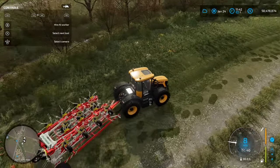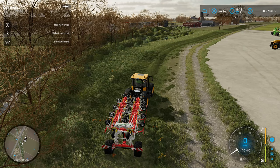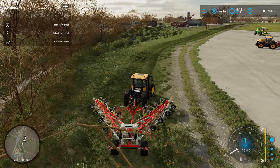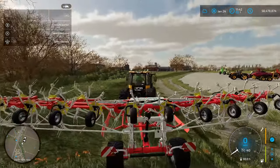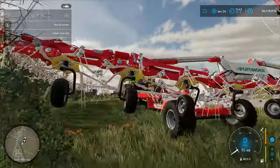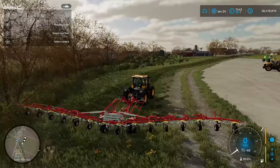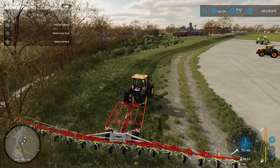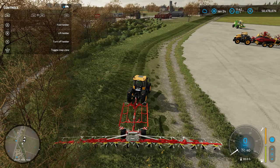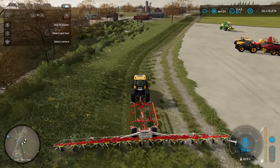Once you have the tedder hooked up, go to the back of a tractor. Again, look up in your help window — it will tell you to unfold it. Be aware if you're picking the one I picked, it is going to unfold quite a ways. This is a beast of a tedder. Once you get it unfolded, go ahead and just lower it down. Once you've got it down on the ground, go ahead and turn it on, and this tool right here is what's going to dry your grass out and turn it into hay. We are making hay — that's what we're doing.